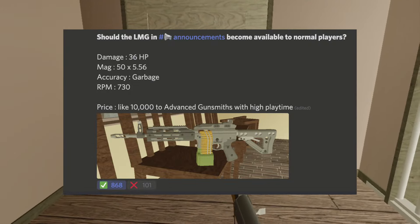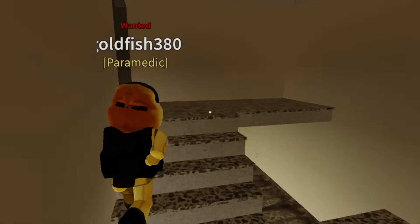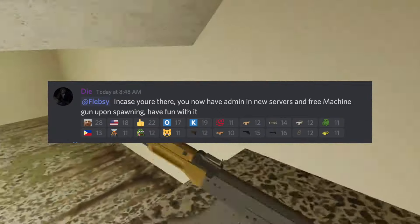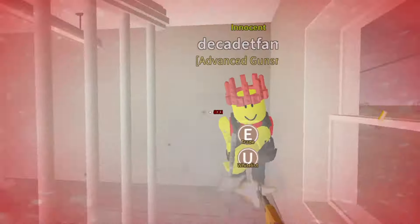If it were to be added, it would be for advanced gunsmith with high playtime and cost $10,000. Also, Filsby now has admin in Anomic. We also learned that all content creators will spawn with these new guns.